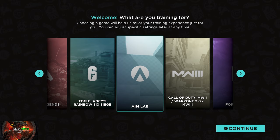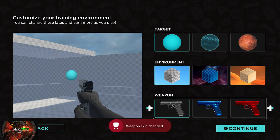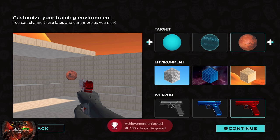So when we boot up our main screen, we're going to click Y to continue on to AIM Lab, and we will get our first achievements for changing the weapon skin. Straight away, change the target skin at the top and the weapon skin — that will get you two new achievements. You can change the environment too if you want.